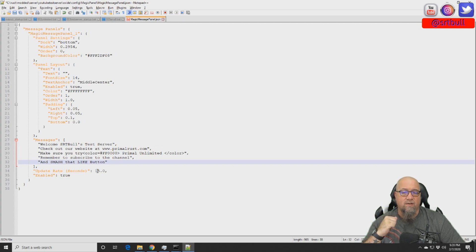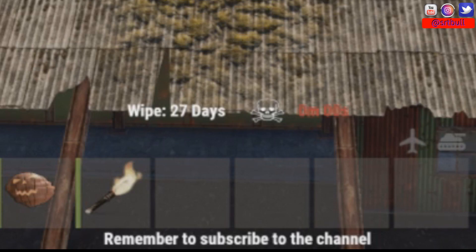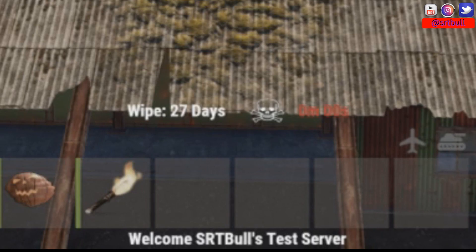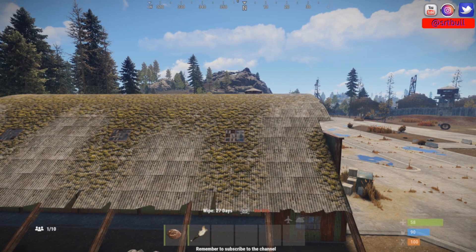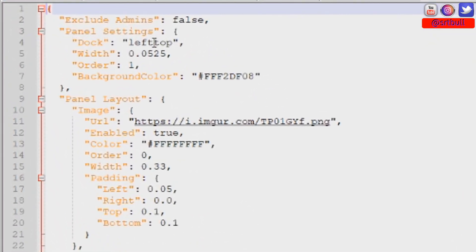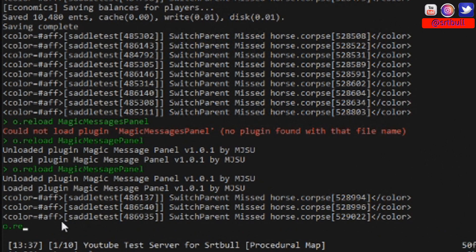Let's save and reload the plugin to see what it looks like in game. There you go — at the bottom of the screen it's now cycling through all those different messages. I changed my cycle time to five seconds just so they'd happen quickly. It's just another great way to get information to your players in a small, discrete location so it's not blocking everybody's view. Now let's look at changing dock locations — the player marker is in the bottom left. If we want it right above the hotbar, we open Magic Players Panel config, change 'left top dock' to 'center,' save, and reload the plugin.